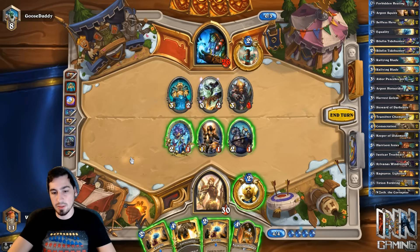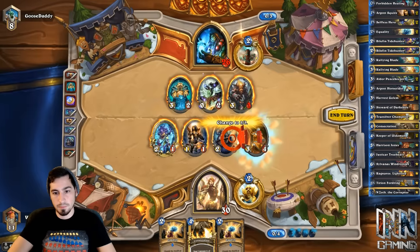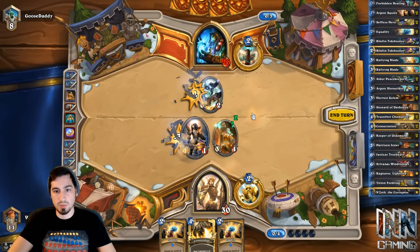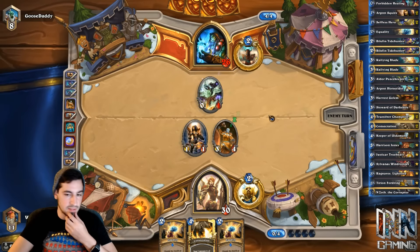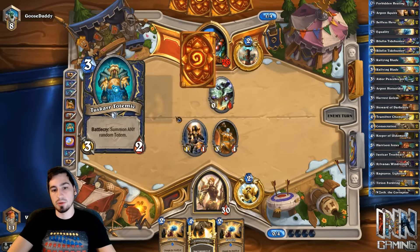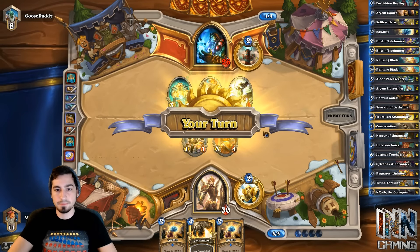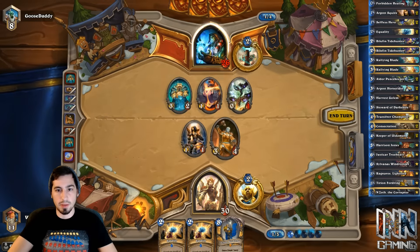I like keeping the Consecration in my hand because we have Equality and Consecration together, and we can build up a decent field. So this goes here, this goes here, and I guess our 1/1 can swing into the little air totem because then it'll be able to attack it again next turn. Also then if he plays the big dude, we'll have Equality. This is a Consecration turn — we've got nothing better to do, to be honest.